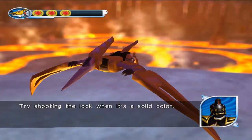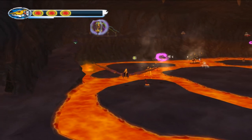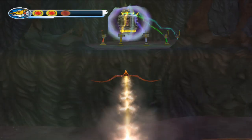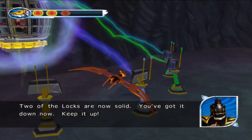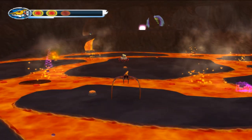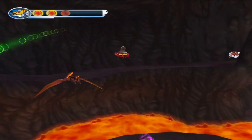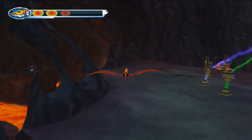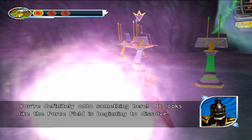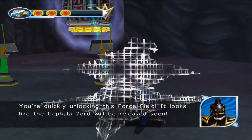Try shooting the lock when it's a solid color. That seems to have worked — look, the locks stopped flashing. Two of the locks are now solved. Got it down now, keep it up! We're definitely on to something here. Looks like the force field is beginning to dissolve. We're quickly unlocking this force field. It looks like the Cephalozord will be released soon.